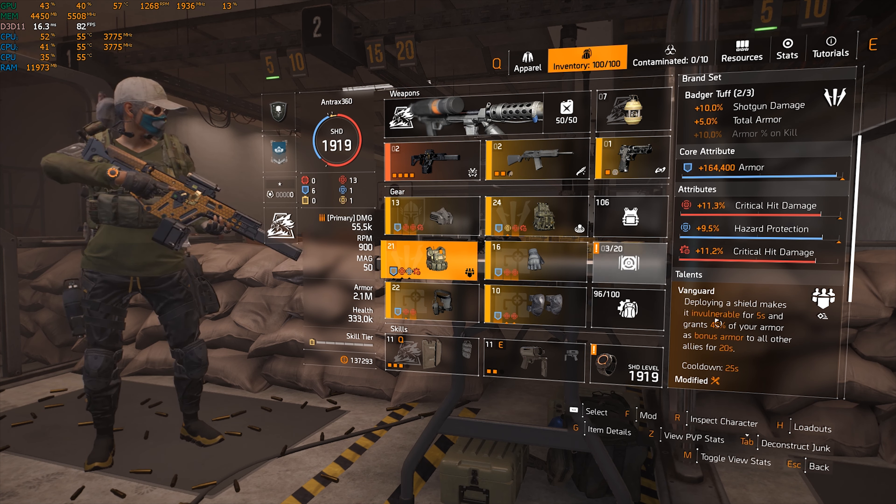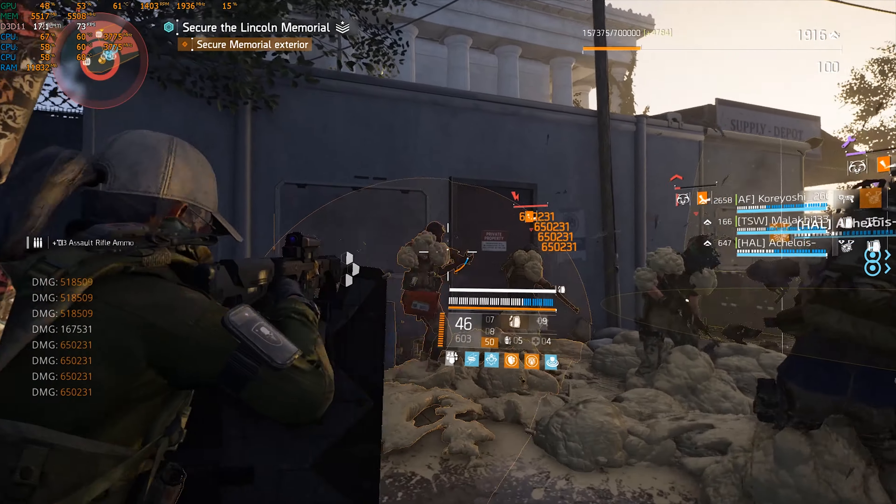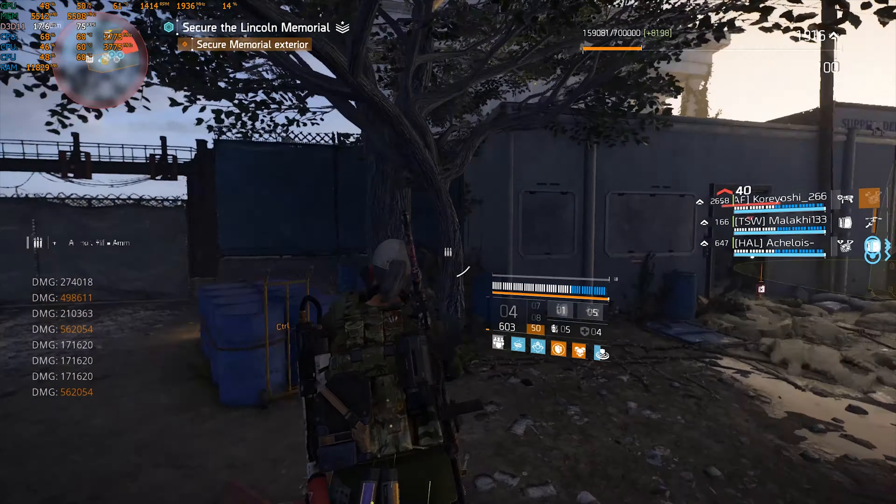The difference with what I have here is insane — look at my DPS. I'm hitting for 500, 500, almost 700 right there. Let me clear these ads and I'll explain what I have here. You won't believe how much armor I have — look at this: 2.1 million armor.